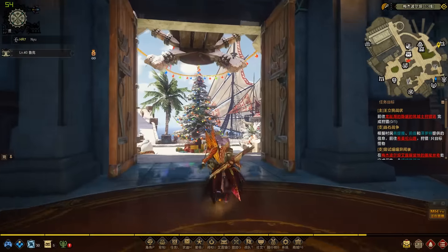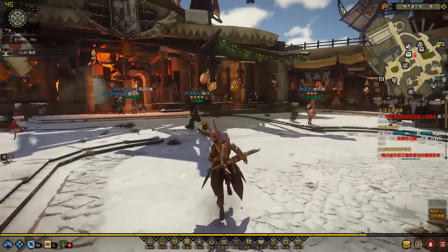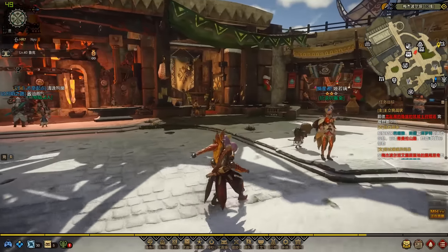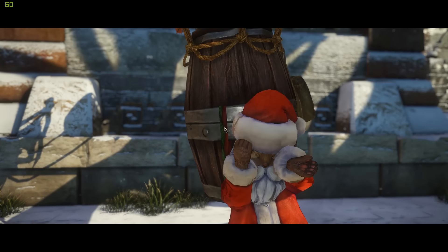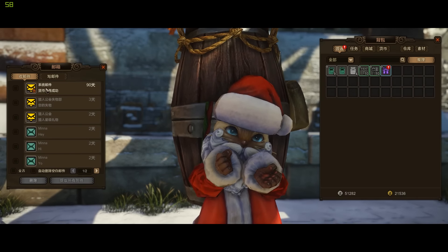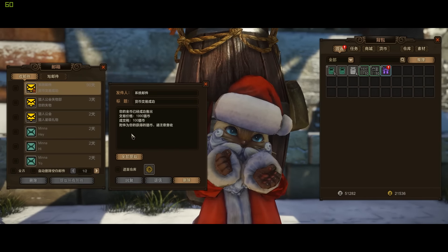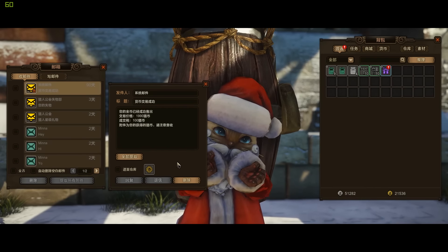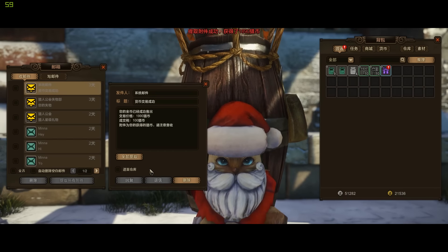Now we just have to wait until somebody pays us. To check, we're going to visit our email at the feline in about 30 minutes or so. We're back at the feline and as you can see we have a letter. Make sure to wait a little bit since it usually takes some time until you get paid. We just click the icon and there we have our hunter coins.